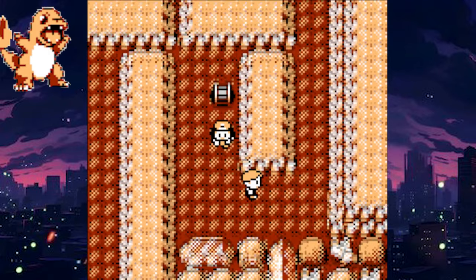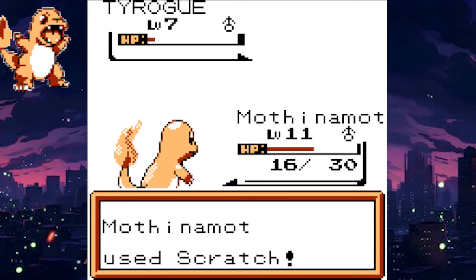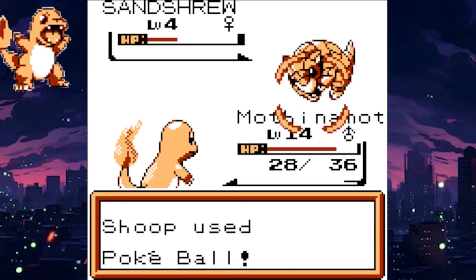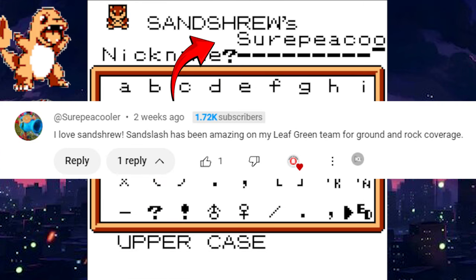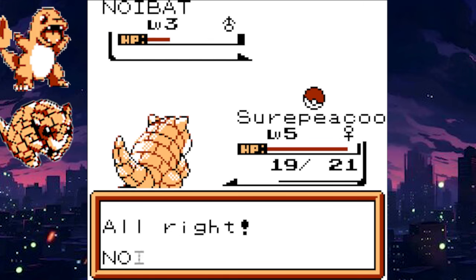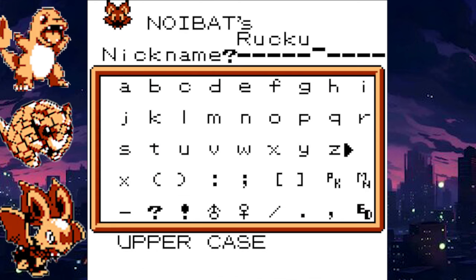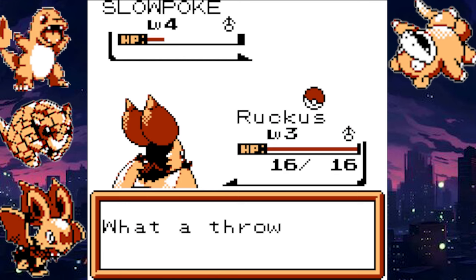The sprites obviously look amazing, but there's also 231 Pokemon from across generations 1 through 8, although generation 8 is really just Galarian forms. I go ahead and catch a Sandshrew because it's my favorite line of Pokemon, and then I catch a Noibat because I wanted to. It's one of the new typings in this game, which is the Sound type. There are actually a couple new typings in this game to add some new flair to an old classic, and I'm kind of a fan of that.